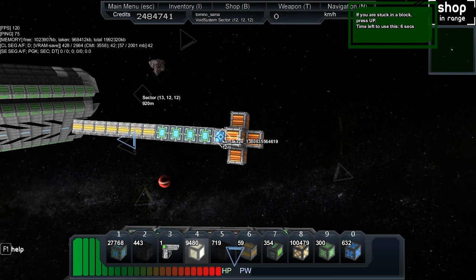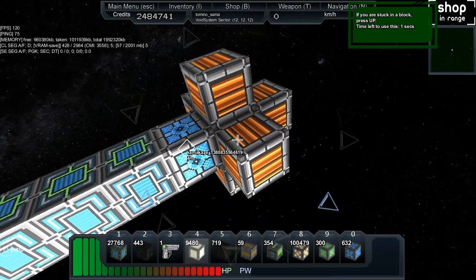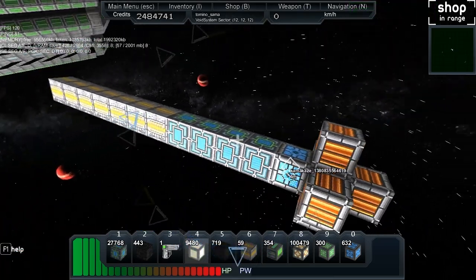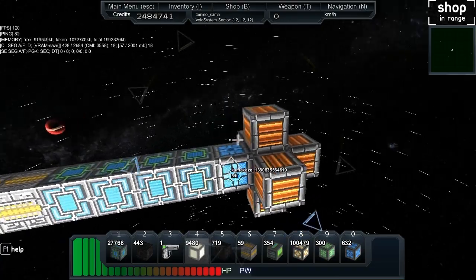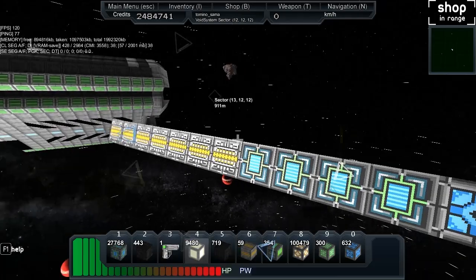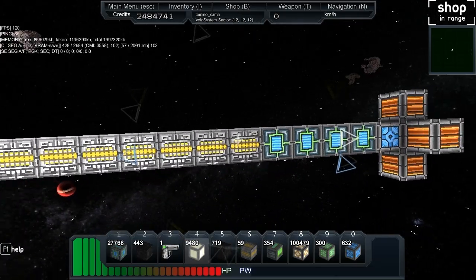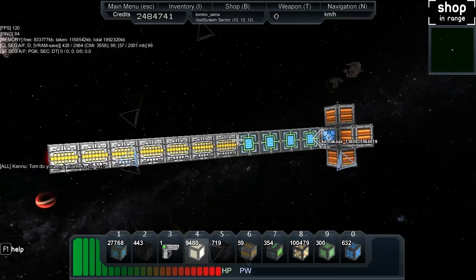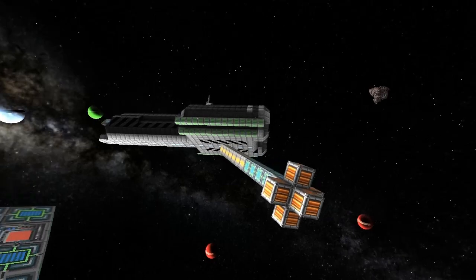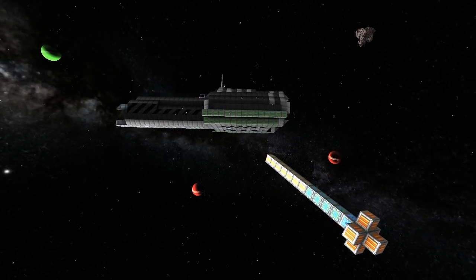Now, only one of these actually explodes and the rest just get taken out by the explosion - that's how it works at the moment. The reason we haven't just got one on the nose is because sometimes it'll miss and just scrape down the side, so that's to maximize the chance of it blowing up. It's got a buttload of engines so that it can accelerate really quick. That's basically the theory.